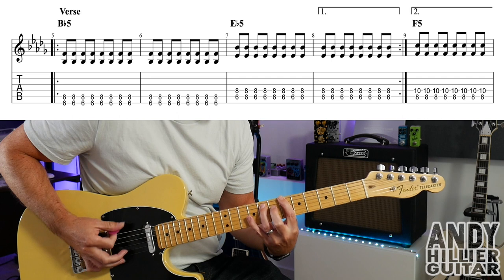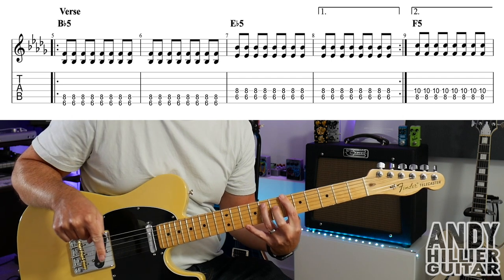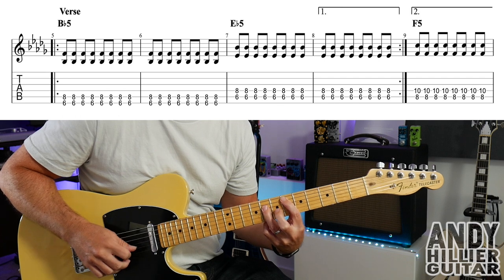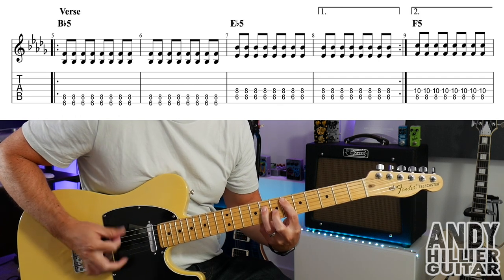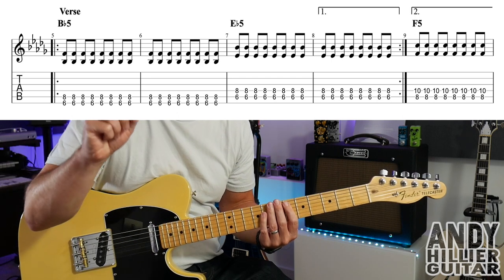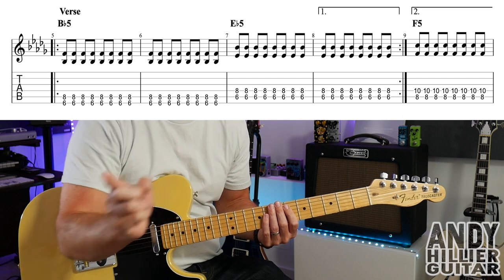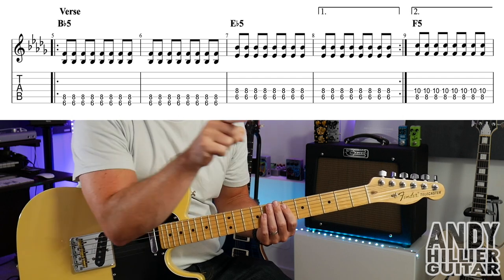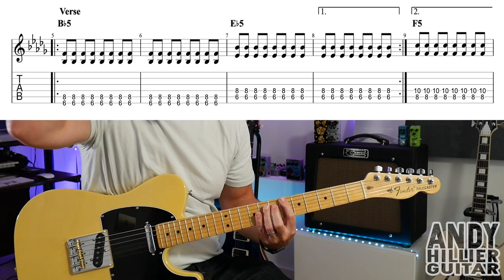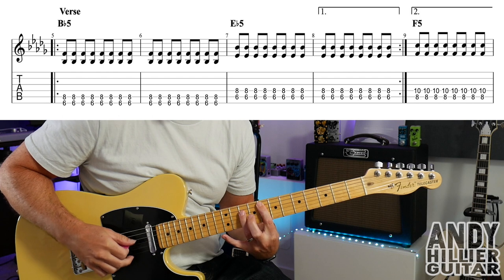Just playing this. And then you just move down a string and it becomes E-flat — so A6 and D8 — and you've got two bars of that. You'll notice above bar eight it's got a little one and a little line across it, so that tells us when we repeat we're not going to play bar eight again. So you play bars five, six, seven, and eight. Then you repeat back and play bars five, six, seven. But instead of bar eight, we're going to jump to bar nine and play an F power chord, which is A8 and D10, and just hit that eight times.